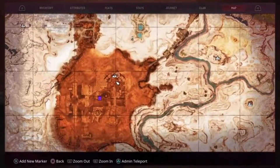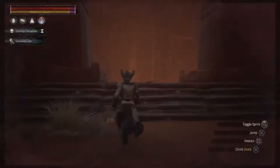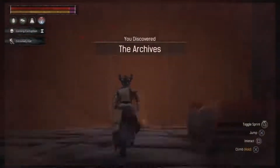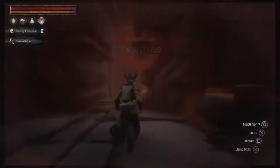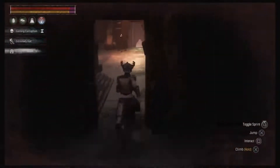Welcome back. This is the guide to show you how to get the map. As you saw on the screen a second ago, there's a map location in the desert pit which is called the archive.